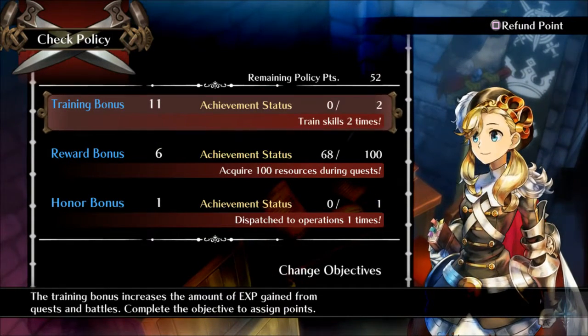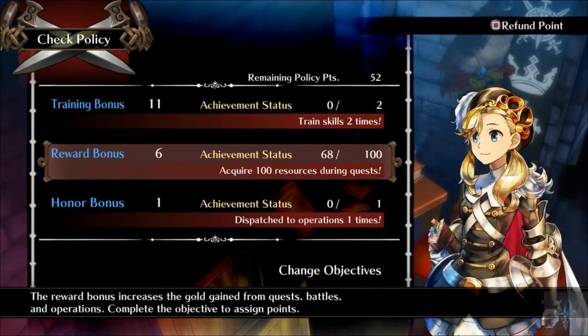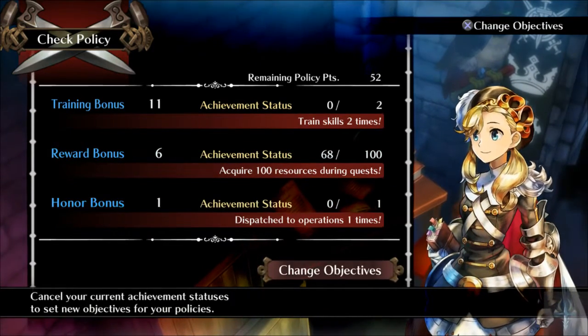We're just going to keep racking up the training bonuses. We need to acquire 100 resources during quests — we'll probably finish that one off screen. Still have not gotten any honor bonuses.